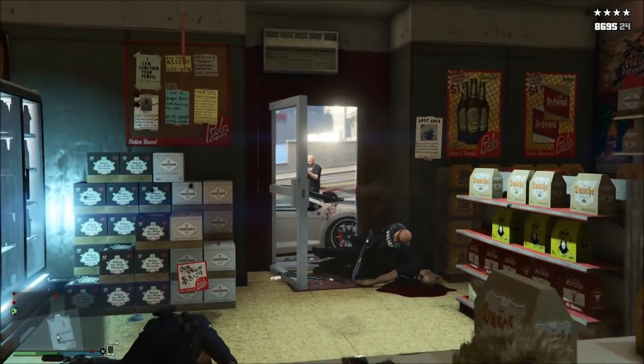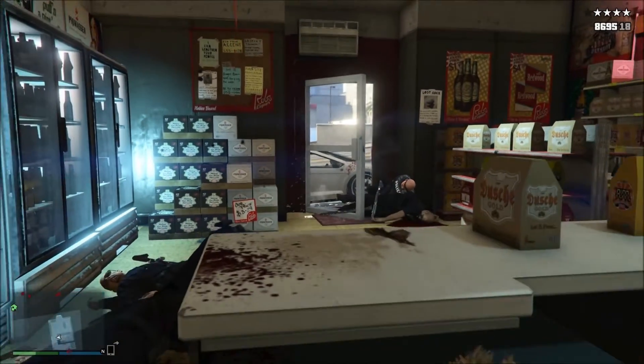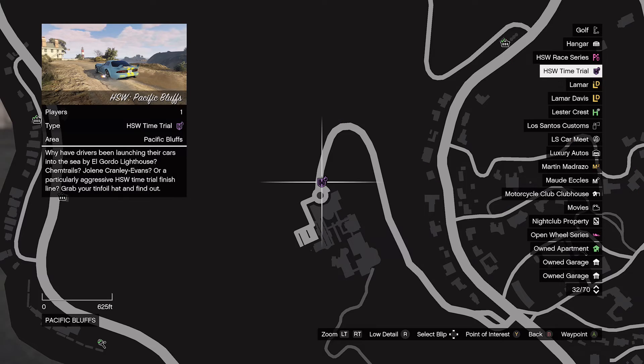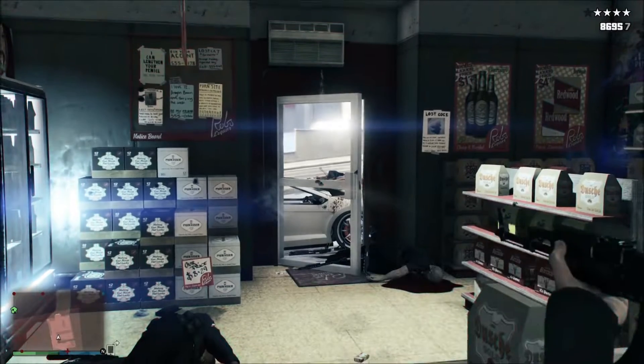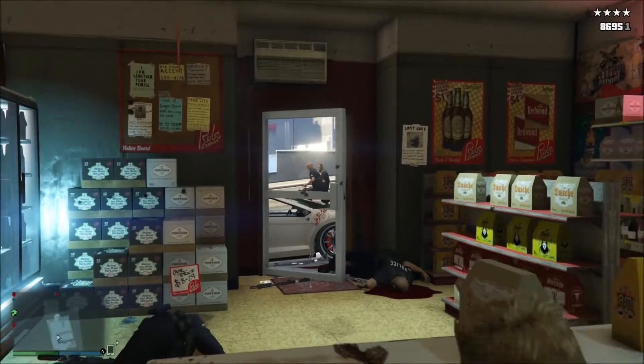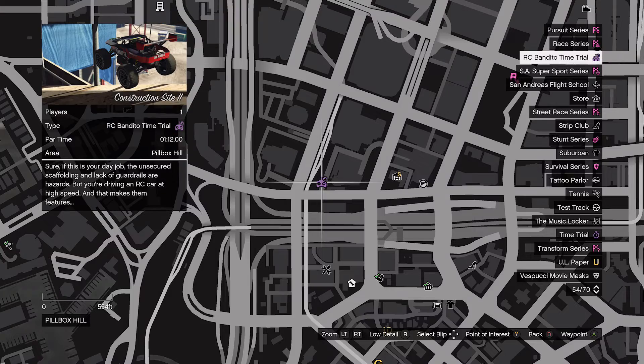Last but not least in this GTA Online update video, the time trials this week are as follows: the SW Time Trial takes place in Pacific Bluffs, the standard Time Trial takes place in Elysian Island, and finally the RC Time Trial takes place at the construction site.